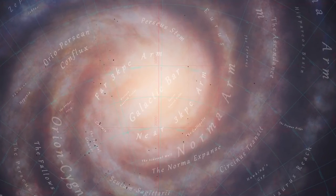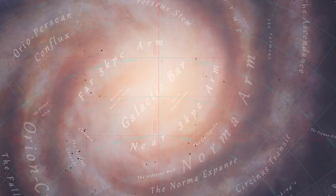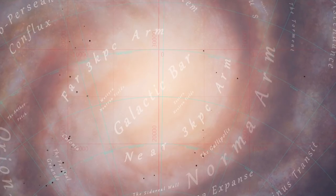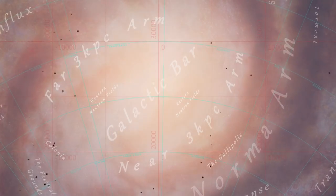The next destination is right here at the galactic core, right near Sagittarius A — the supermassive black hole that exists at the center of the galaxy. In an undisclosed system right near Sagittarius A, a new space station is planned to be built.